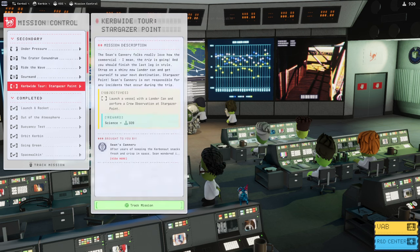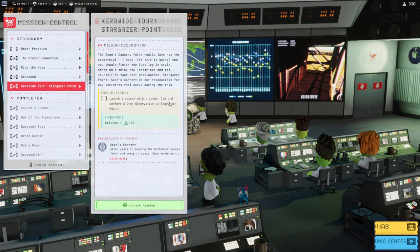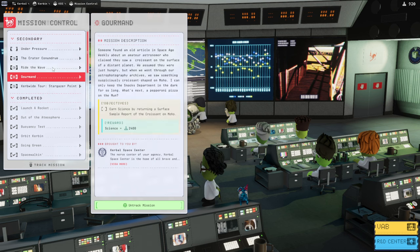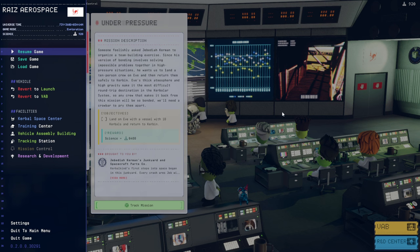There's a new Kerbin tour mission — launch a vessel for lander can. Maybe I should actually do a lander can this time. We have to go to Stargazer Point, wherever that is. You guys will decide whether it's a plane with a lander can or whether we actually use a lander can this time. I think a plane might work — maybe a VTOL, which would probably be safer. The principle is to get through all the easy stuff first, and then ultimately end up with the EVE one. We didn't kill our Kerbal this time, so with that I'll wrap it up here — thank you for watching, please press like, leave comments below, and I'll see you next time.